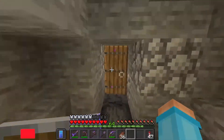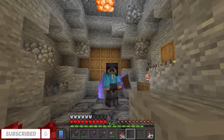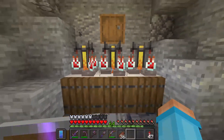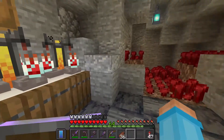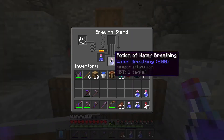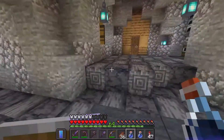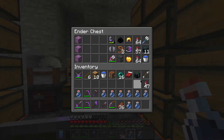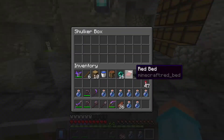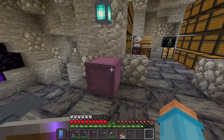Now we can move on to getting some of the other stuff we're going to need, because we're going to be doing an ocean monument raid. Although you don't need these things, I would recommend having the majority of them because it makes it a lot easier and you can avoid dying — and whenever you can, avoid dying, that's always good. So now we have quite a few water breathing potions. We could brew up some night vision potions too, but I don't really think that we need those.